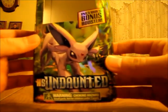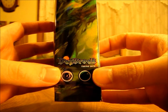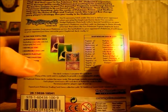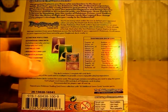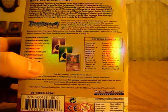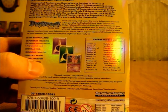This theme deck is called Daybreak. It is a psychic and grass type deck — there's only two types of energies in this deck, unlike the last couple of decks I reviewed where there's been three. I'll read the strategy on the back of the box: 'You'll use every trick under the sun to defeat your opponent when you play the Daybreak theme deck. The versatile sludge Pokémon, Muk, both inflicts special conditions on your opponent's Pokémon and then adds on damage to those already affected. And when the sun Pokémon, Espeon, begins to move damage counters from your Pokémon across the battlefield to your opponent's Pokémon, it will dawn on your opponent just how versatile your Daybreak deck really is.' So it looks like Muk and Espeon are the two major players in this deck.